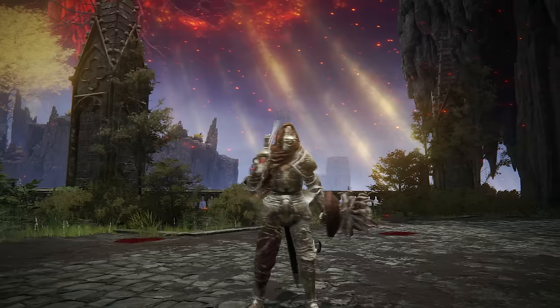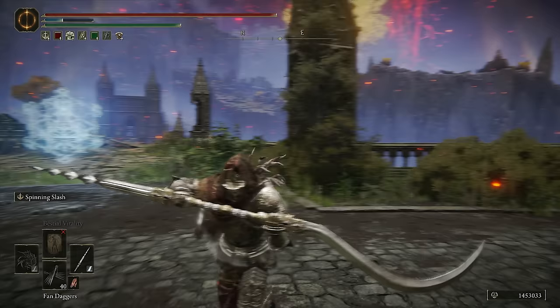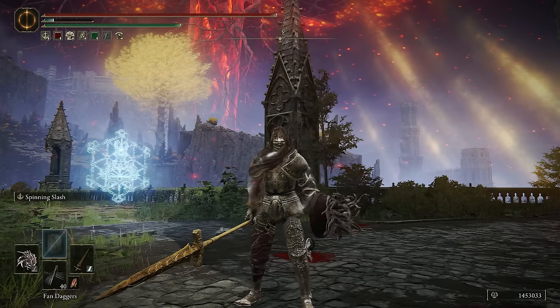Weapons like the Knight's Greatsword, which is jumping R1 to R1, are going to be very effective since you get the guaranteed two hits. That's a lot more Frostbite buildup. Ashes of War like Spinning Slash — once you connect the first one, the second and third follow-up connect as well. It's a true combo, so you're going to get three guaranteed hits there. Often you will Frostbite them just on that combo alone.